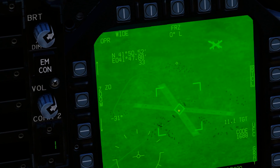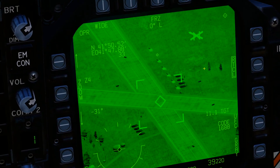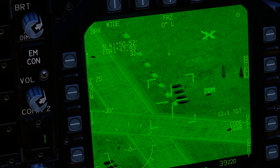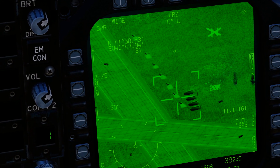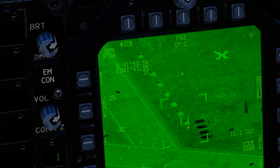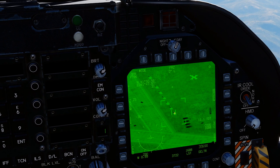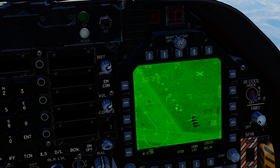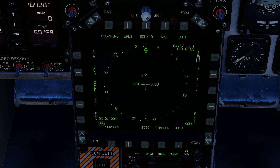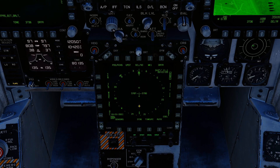Let's make our targeting pod active by pressing sensor select right to get the diamond, and we're going to zoom in. You can see we've got some moving units down there — we've got a few trucks. We're going to press sensor select right twice to get into point track mode. If your targeting pod is on the right-hand MFD, press sensor select right to switch between modes: first press goes to area track, next press goes to point track. If it was on the bottom DDI, you'd press sensor select aft to go from normal to area track to point track.